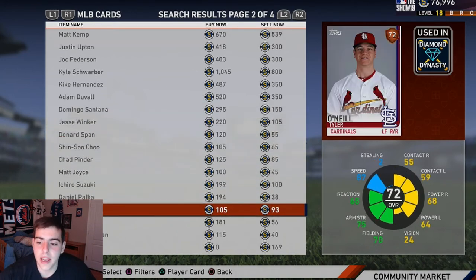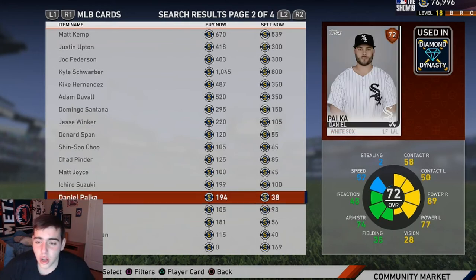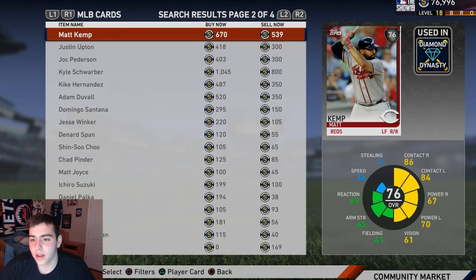Tyler O'Neill — beautiful card for bronze. He has perfect power, he's just an all-around beast, and he has the speed which makes him a stud. He's definitely in my top three, 100%. Also looking at Robbie Grossman and Trey Mancini.